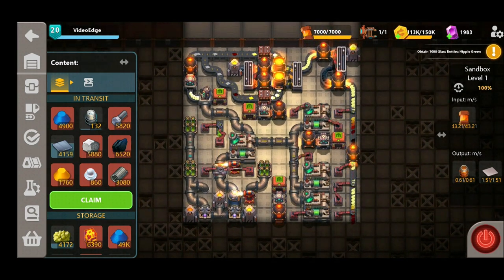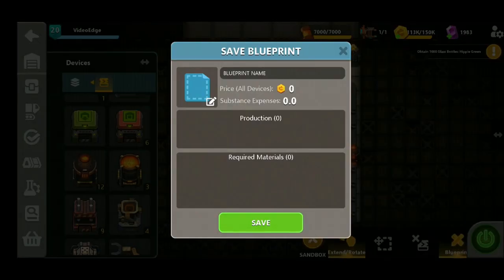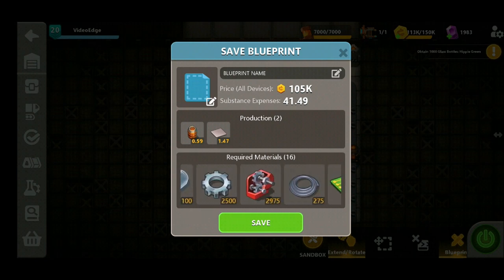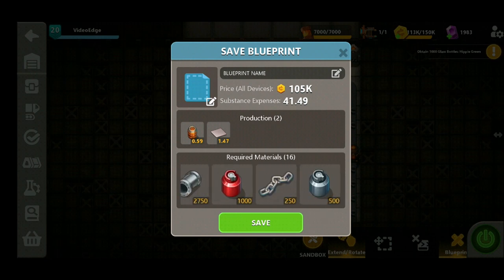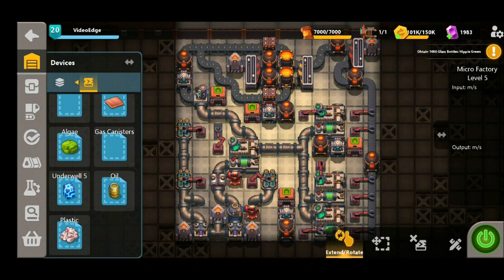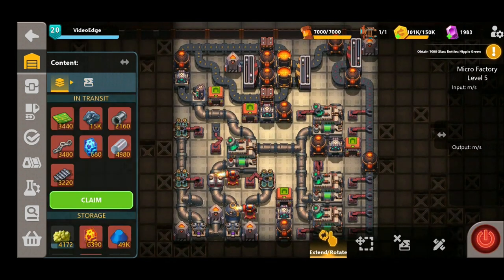Now if we take a look at the blueprint, the price is 105,000 — not too shabby. We are at the end game here, there are a lot of grabbers and expensive equipment so the price is obviously going to be increased. There's a slight difference on the production rates but that shouldn't be the case once we export it into our microfactory. You can see all the materials required to produce this, so let's save this design, get it into our microfactory and start producing all the plastic we're going to need.